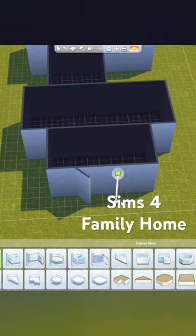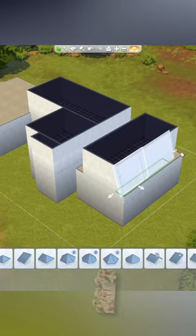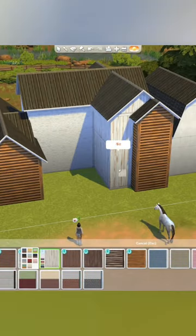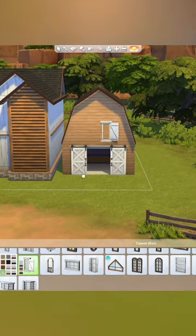Here's a small ranch I made for a family of five. It's on a 30 by 20 lot in the neighborhood that comes with the Horse Ranch pack, Chestnut Ridge. The family I made this house for was created by Nikki96AllStar on Instagram and the gallery. We thought it'd be fun to celebrate the new pack by creating a house and a family that go together, so it'd be a good launching off point for those of you who just want to get to the gameplay.